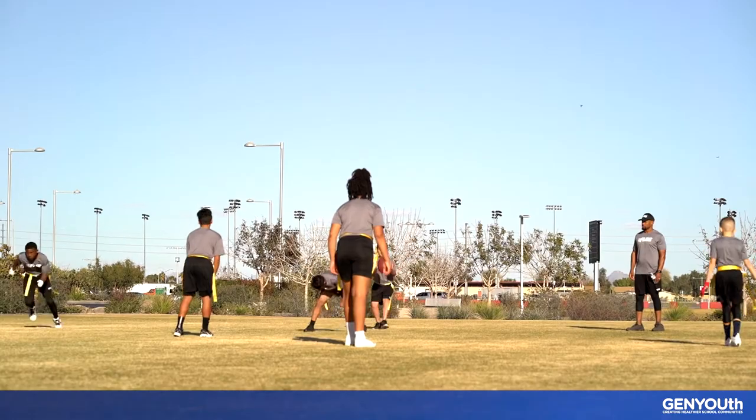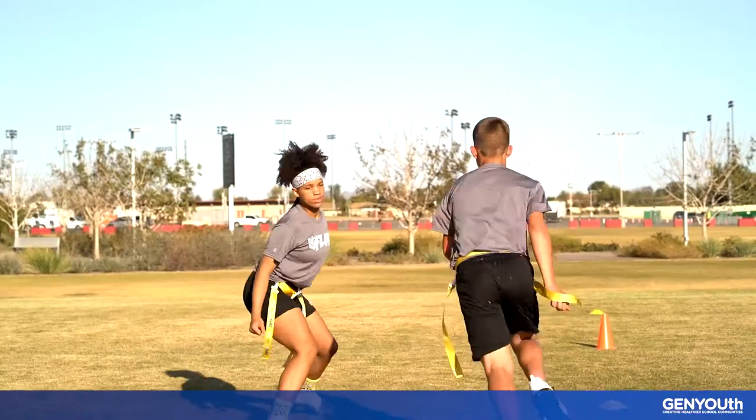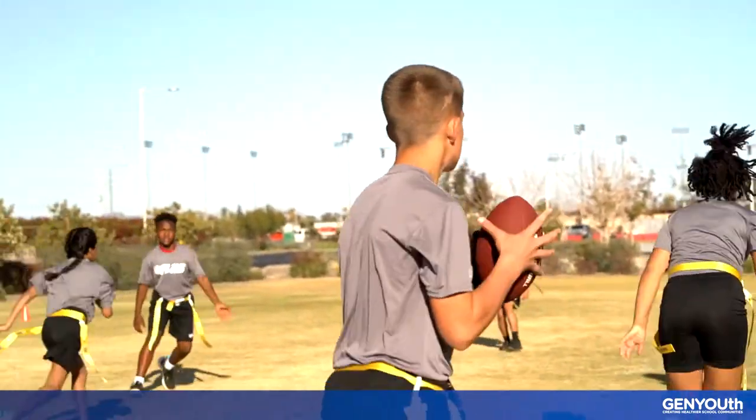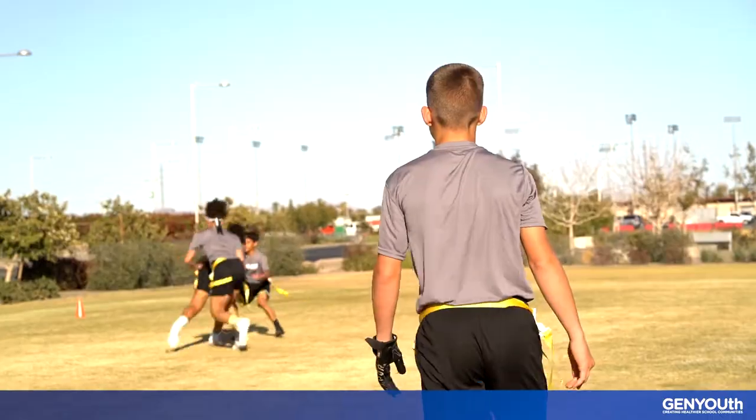Typically, the offensive team will have a quarterback, the center, and the rest of the players are receivers. In our game, the defensive team will play man-to-man coverage, with the cornerbacks covering the receivers, the defensive line covering the center, and the safety covering the quarterback.